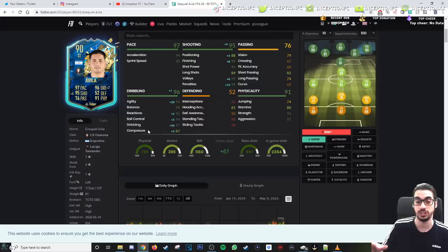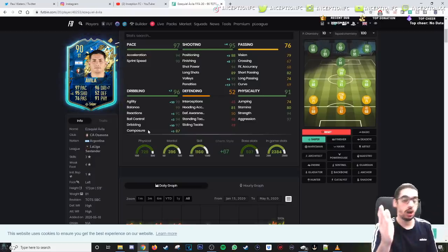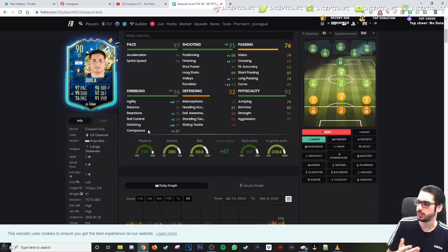Conservative interceptions — is that because of his stamina? Stamina's at 80. Conservative interceptions would make sense for him. 80 stamina's really not that good to have. So yeah, we'll keep him on conservative on balance. We won't tell him to come back in defense. Hopefully my controller doesn't disconnect when I am reviewing this card.